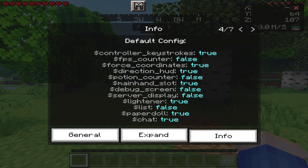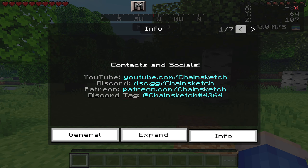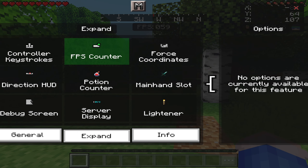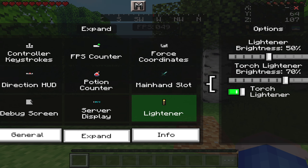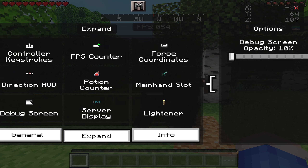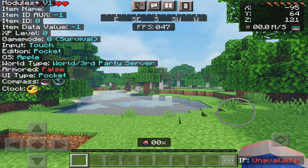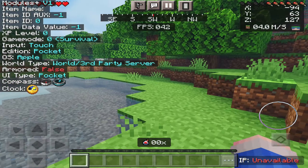You can also click on info for a bit more information and the credits of the creator. And if you click on expand, you get a few more options. If I click on the FPS counter, there are no additional options for it. But, for example, if I click on lighter, you get a few more options. You can even change the opacity of some of the menu items, which is a really nice touch. So if you want it all the way up or all the way down, you can do so. I have just enabled all the settings, and on the left there we do have the debug screen, which is nice.